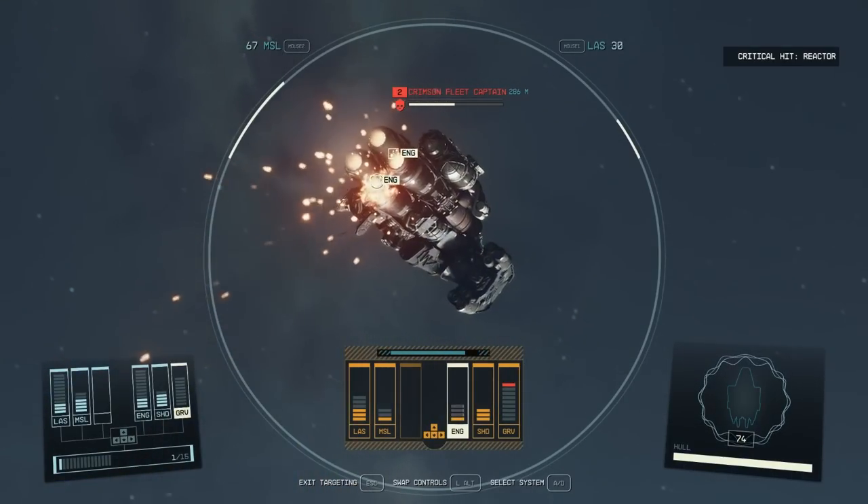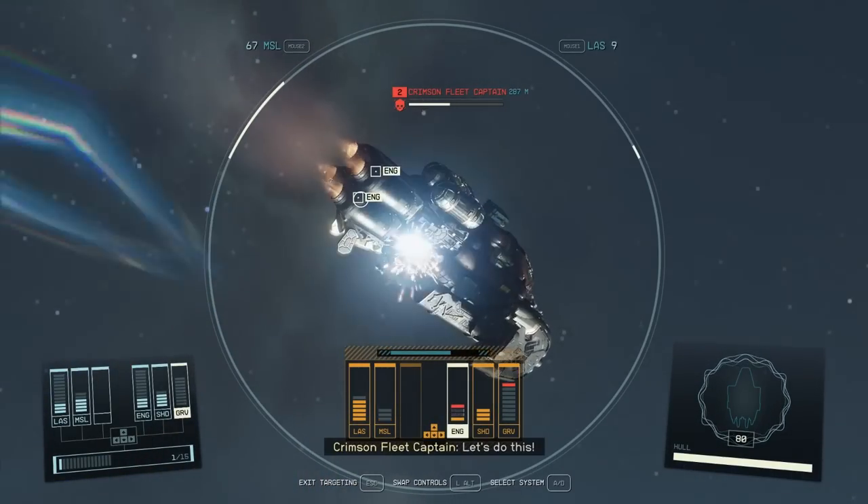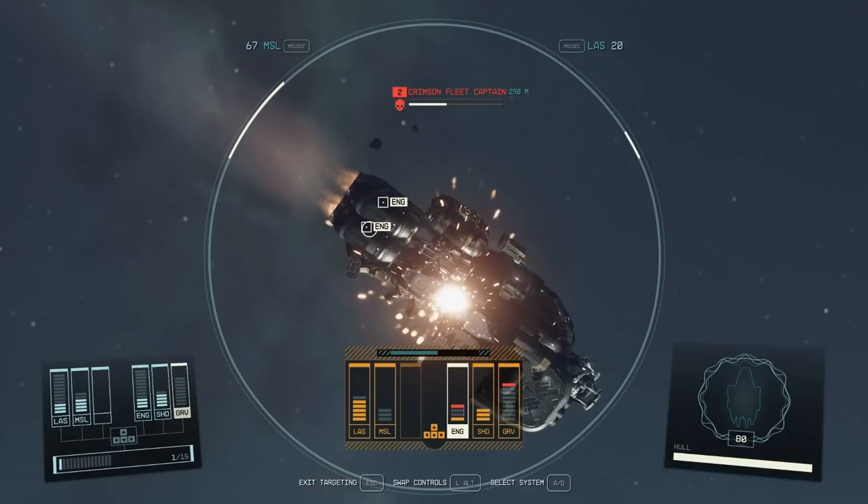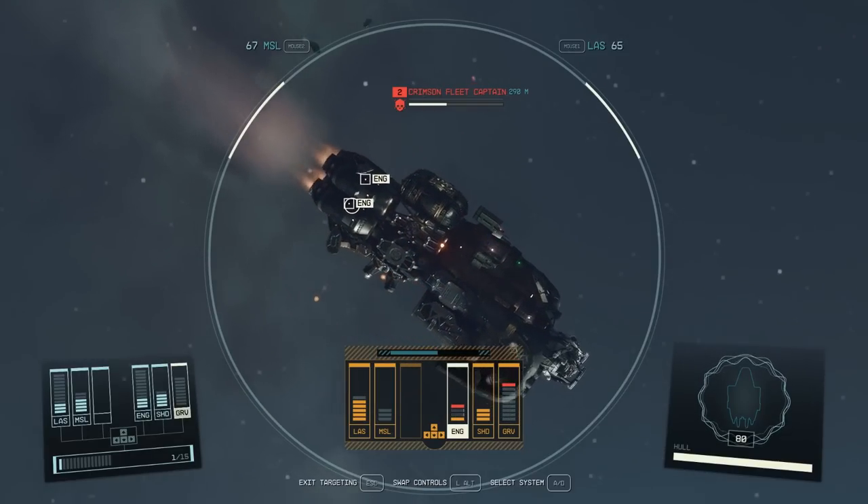Shooting the system will take away its power bars until it's inactive — it will flash grey and white. When the system bars turn red, that means the system is damaged and will have to be repaired before it can be used again. Keep shooting the enemy ship until all the power bars are gone from the engine, and when the ship is immobilised, the engine systems will turn red.